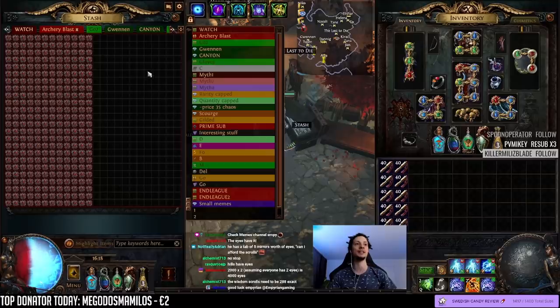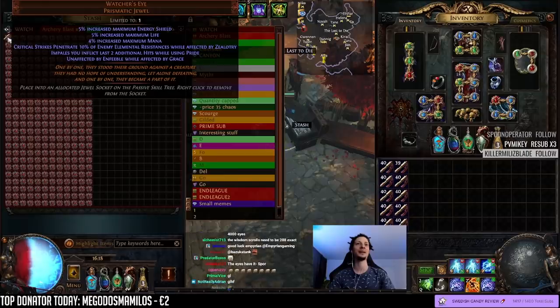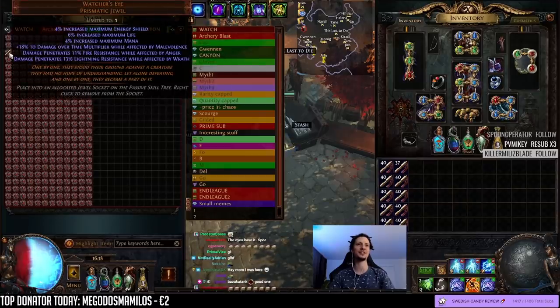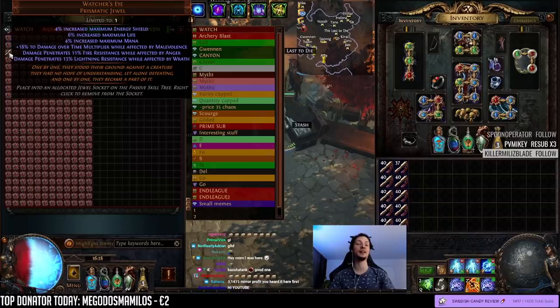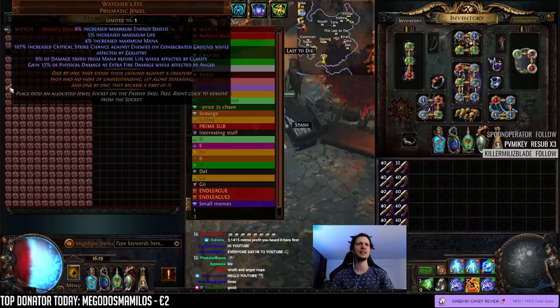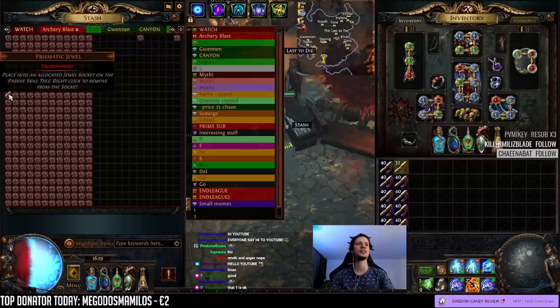...and only stop at the really good ones. Good luck, let's go. Zealotry, pen, pride — not good. Double reduced reflect damage taken — garbage. Double pen and dot multi — that doesn't combo well. The dot multi alone is good, and the pens together maybe are okay with some fire-lightning build, I'll save that — that's a decent one. Zealotry, crit, and gain anger — that might be okay-ish, save that.